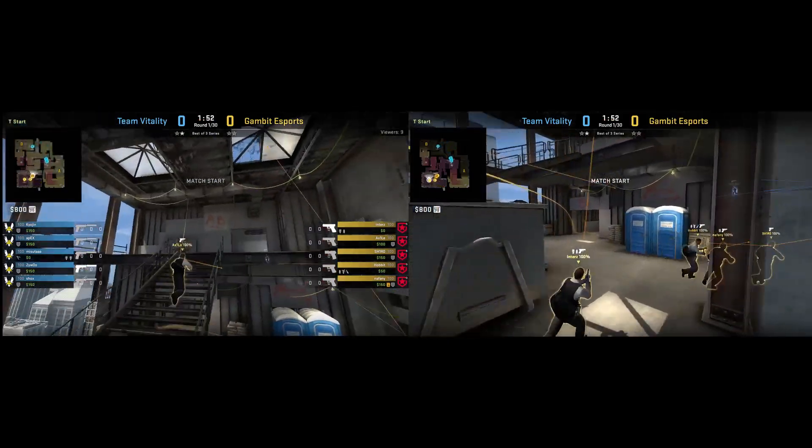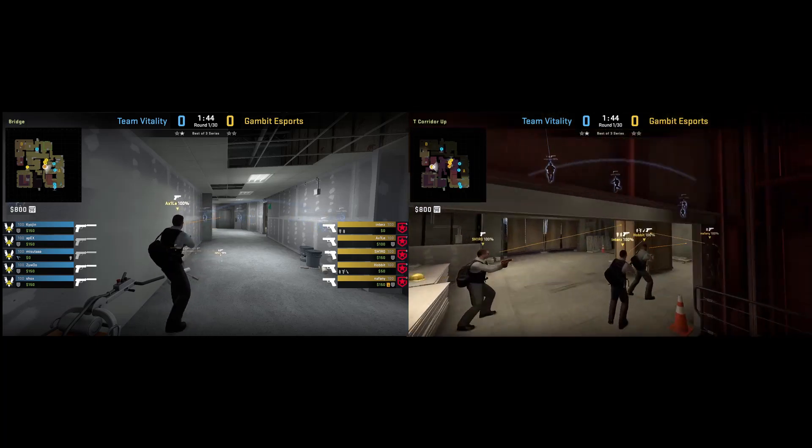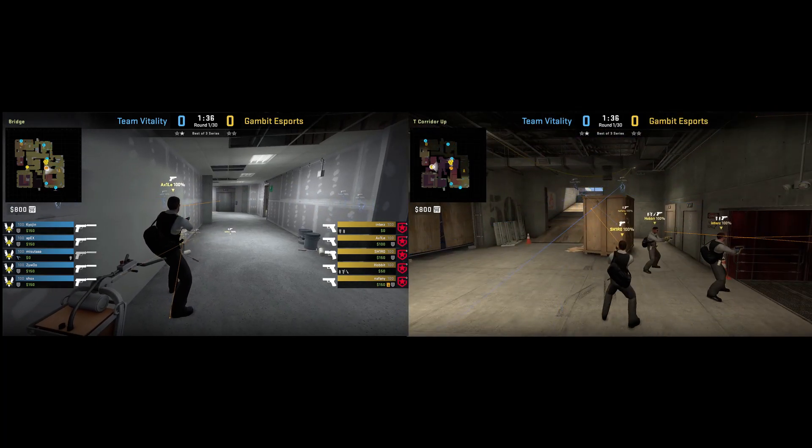Nardau is showing Gambit's Vertigo T pistol round. Gambit sends 4 players towards ramp, with 2 of them carrying utility. Axile will be lurking mid. Gambit delays the ramp push to see if Vitality get aggressive.